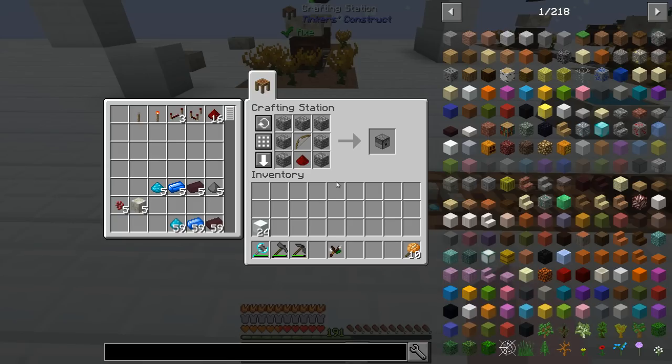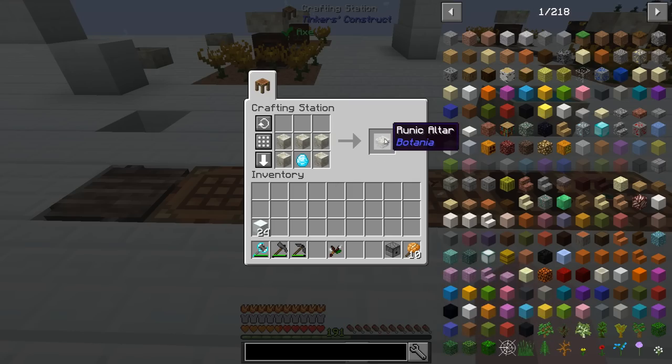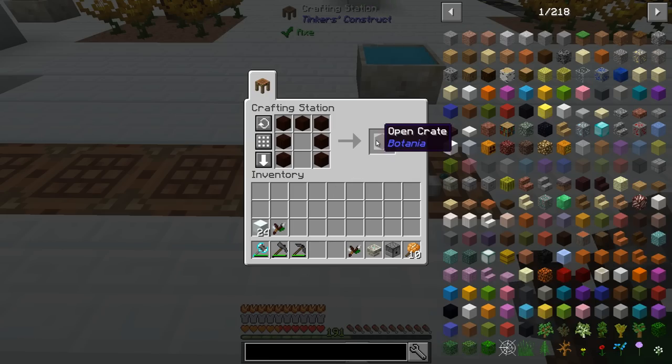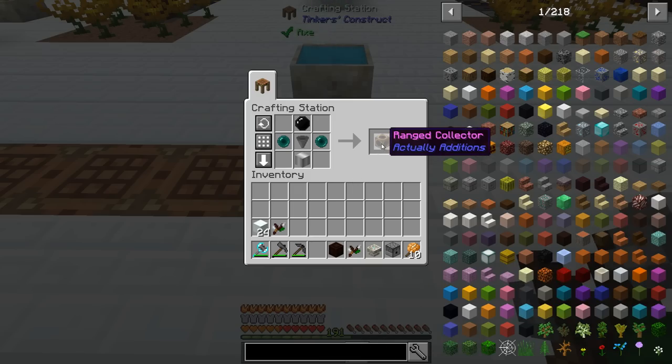We're going to need a few things to automate this. We need a dispenser — just a vanilla dispenser, nothing special about it — and the runic altar of course. We need another wand of the forest. First, we need an open crate; that is living wood planks, not living wood. The only non-vanilla thing I'm using is a ranged collector from Actually Additions, because it has a bigger whitelist than the Hopperhawk does. You can use a Hopperhawk, but you must use frames to control the whitelist on it.